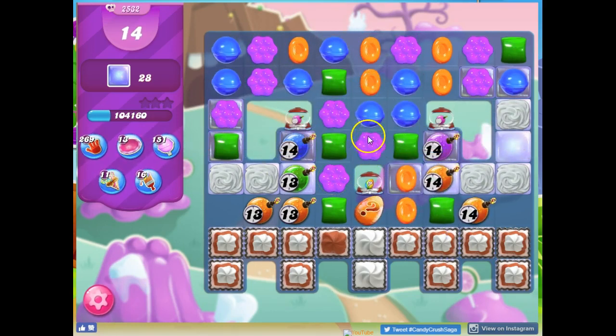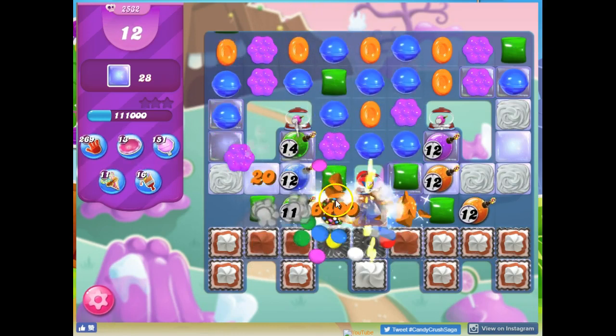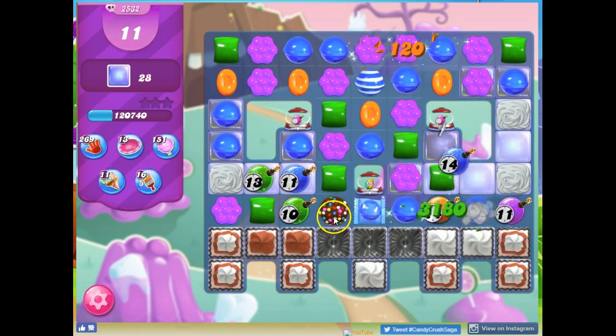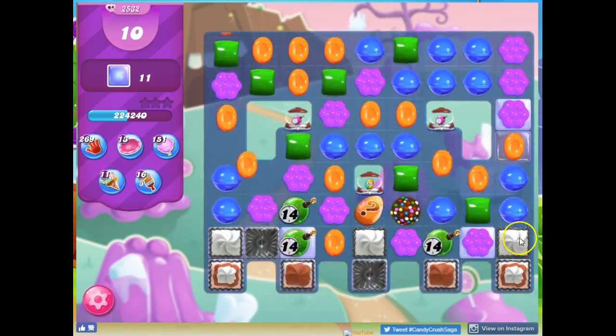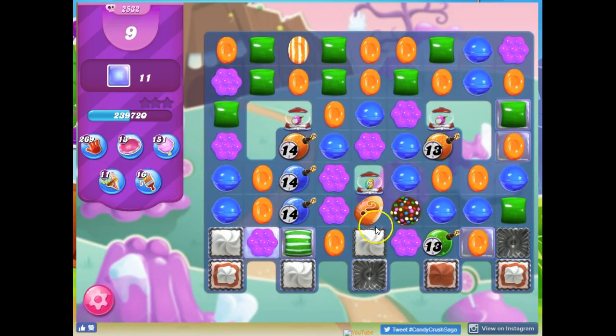Okay, let's see. If I could get more orange through this way, I can get a color bomb. And then this is a wrapped — this is a better situation for me. Now I've got more stuff down here that can be more helpful. Color bombs and other specials.